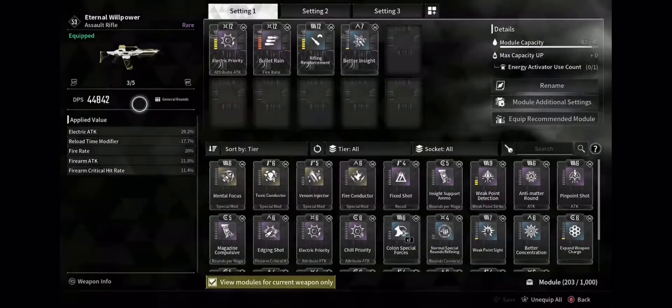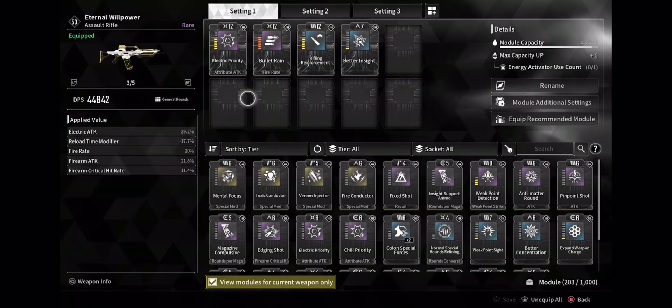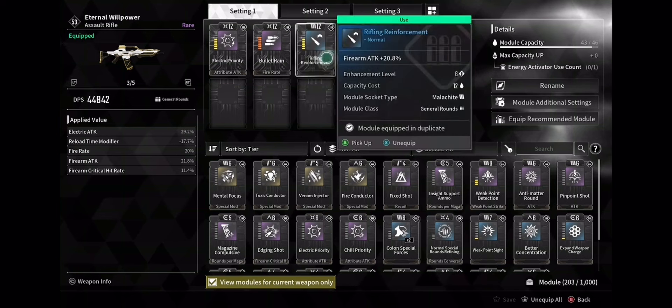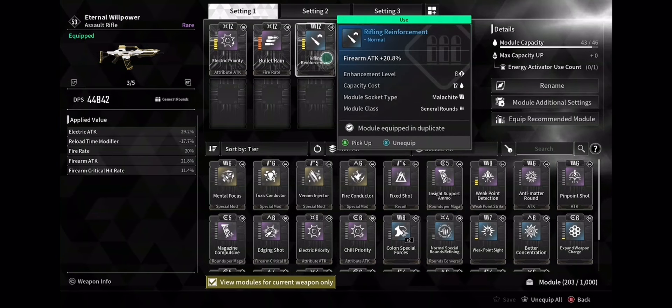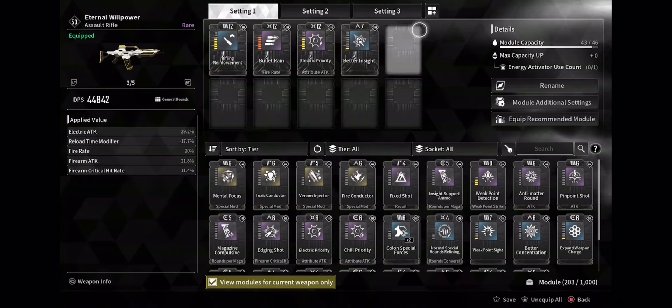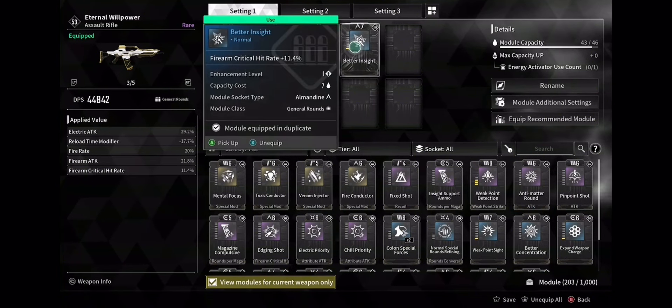So I'm going to show you my loadout. I'm running Eternal Willpower. For this one you want something for electric attack damage as well as something to up your firearm attack. The best weapon is Eternal Willpower.